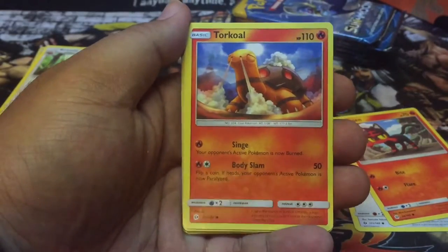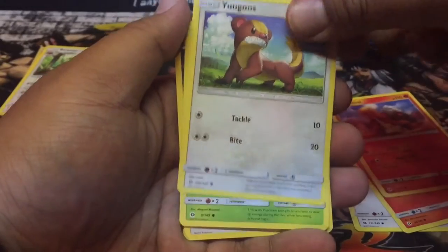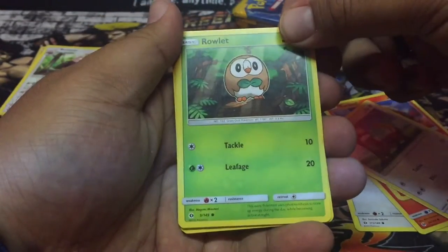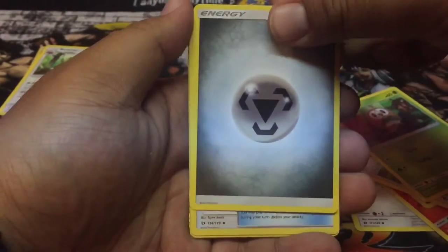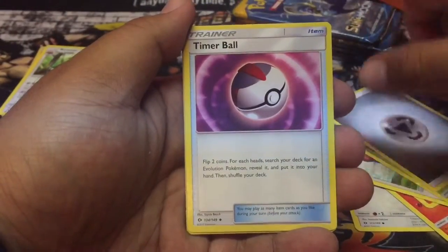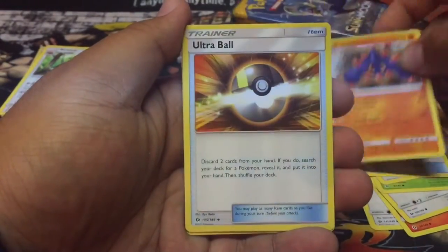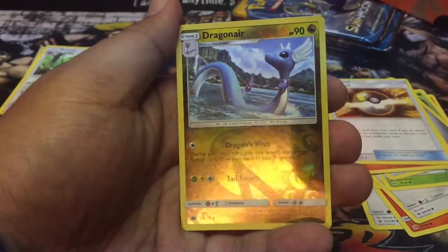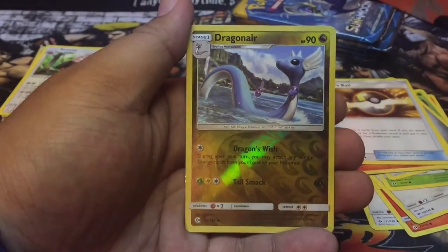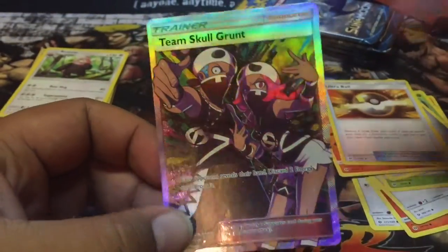Torkoal! Torkoal 420 — it reminds me of an older card art. Rowlet, he just relit. Is that from my favorite? Leafage — oh, it's not. Steel Energy. Timer Ball. Boldore. Ultra Ball — that's a good card to have. Ooh, Dragonair — that's pretty nice, you think Laura would want it? Maybe, give it to her. And... oh, Full Art! Oh, it's Team Skull Grunt — Backstreet's back, dude!